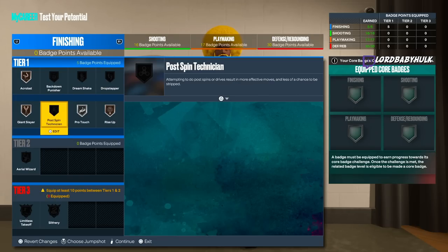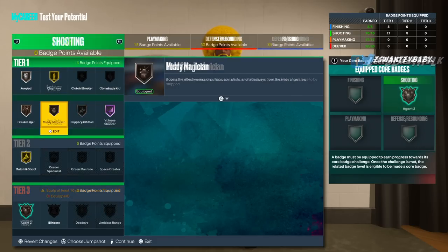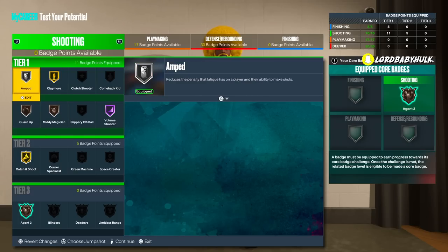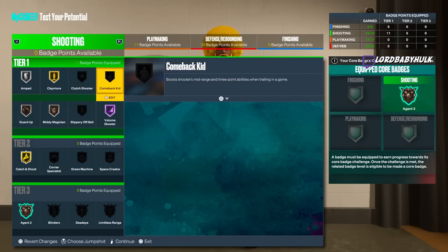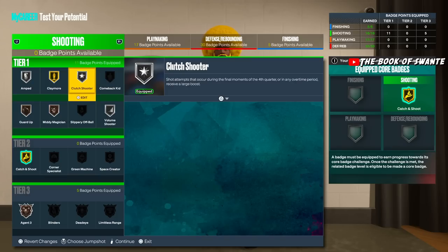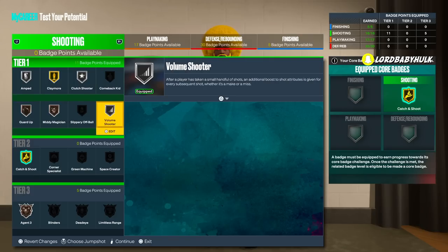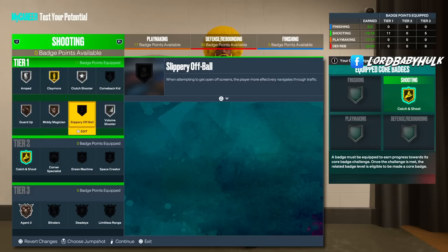For badges I'd probably rock these for the paint — if Rise Up never activates, I'd swap it to Post Spin Technician. This is probably how I'd run it: Silver Ant, Gold Claymore — they say it's a very dope badge that boosts in clutch moments. Comeback Kid requires being down a lot of points so that rarely triggers. Silver Clutch Shooter supposedly activates after being down 13 points. Volume Shooter always pops up every shot, Mini Magician for fades and mid-range pull-ups, and Guard Up.